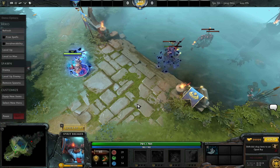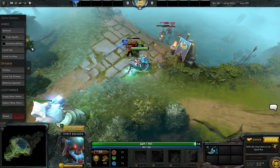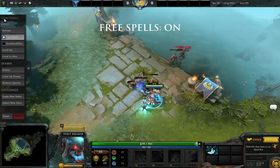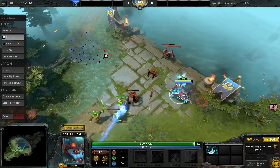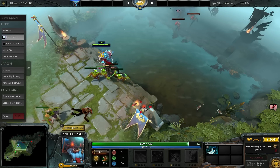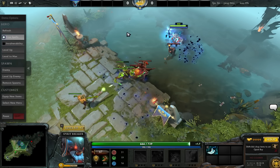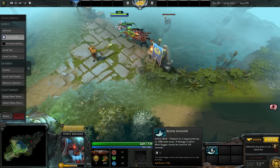And now you can just cast. It casts — ten seconds remain. But if you do free spells, I believe you just keep casting. So if you need to get used to casting Blink Dagger, then you want to get into this demo mode and just Blink all around. This way you know how far Blink works.